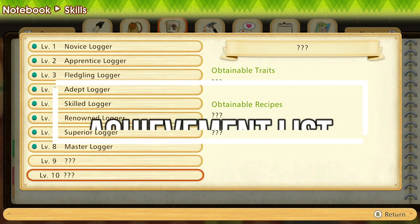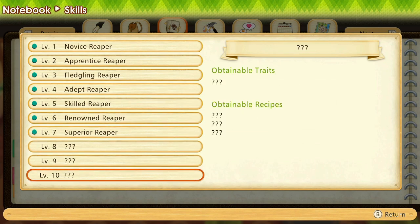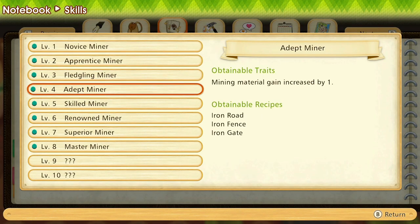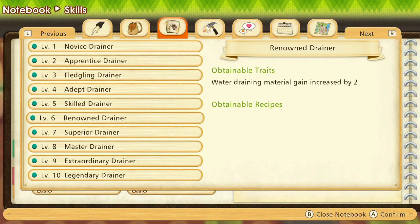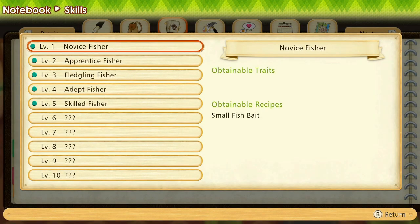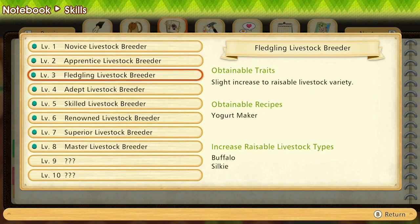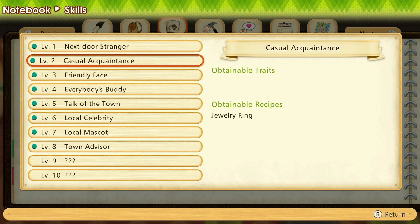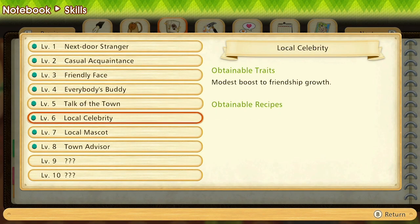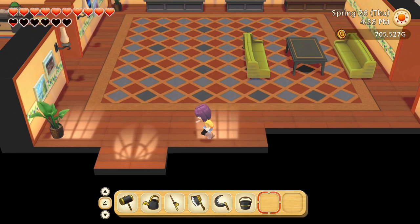The achievement list in this game is also really in-depth, and it's a lot of fun to work on if you're an achievement hunter. Not only do you get the sense of accomplishment from completing achievements, but you also get prizes for them. If you go into the town hall, you can collect rewards for finishing achievements — many of which you can sell for money, use to grow more crops, or use to make new things. It's in your benefit to actually do them.